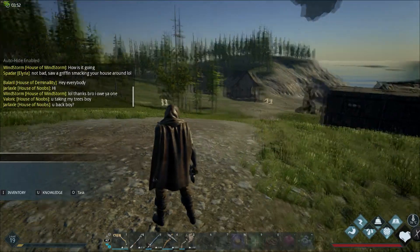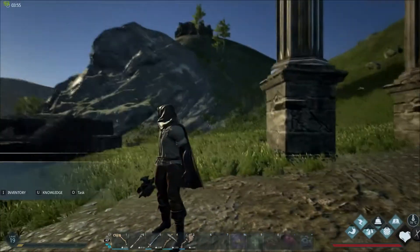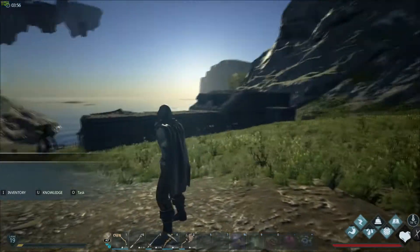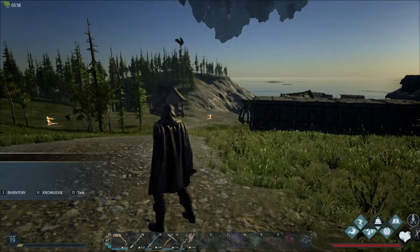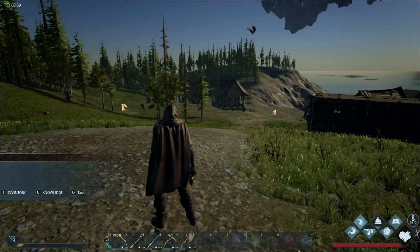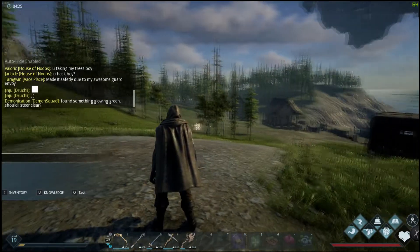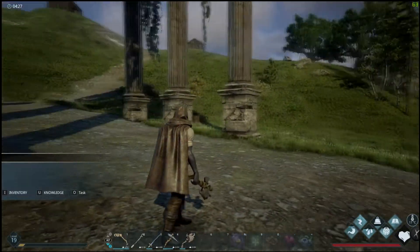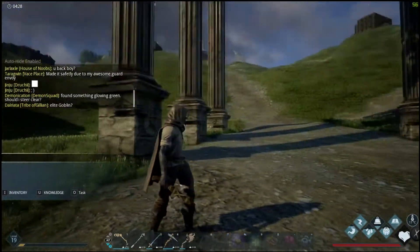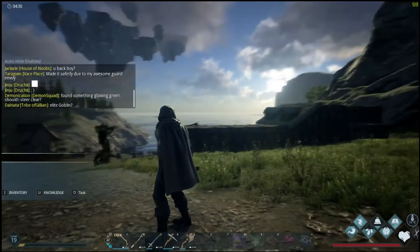Starting off by looking at the pre-made settings: on the lowest setting I'm running about 95 to 100 frames per second. Quality looks fairly low — the trees don't look great, view distance isn't great, and the houses look kind of rough. On the medium setting you average about 64 to 65 frames per second, which is a significant drop, but things look a little nicer — the columns, houses, and trees improve, though view distance still isn't great.